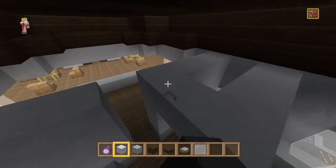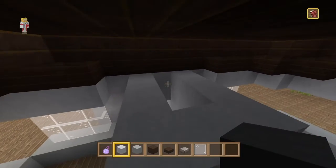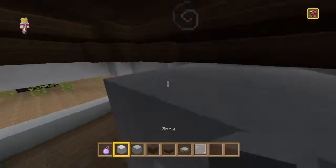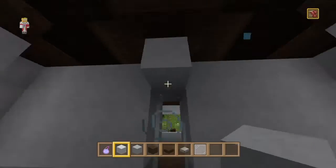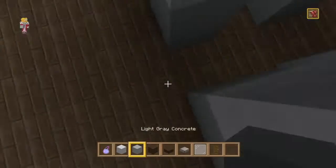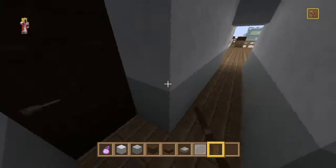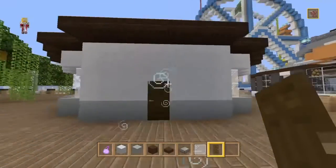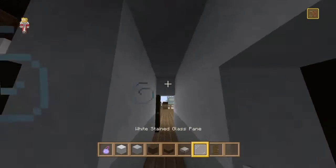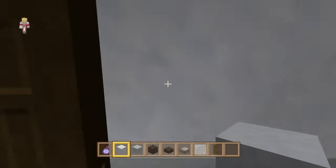It looks pretty thin — I don't think they're gonna have much room. Actually no, that's good. I think I like that even though it's a really thin hallway, it still looks fine. We want dark oak doors because they're not see-through. Dark oak door on this side as well — perfect. That looks pretty good.